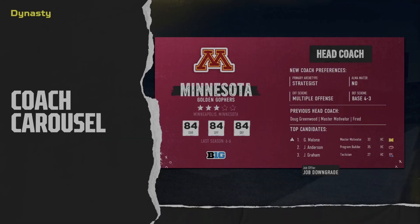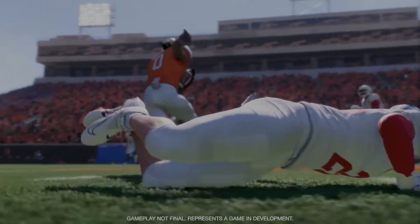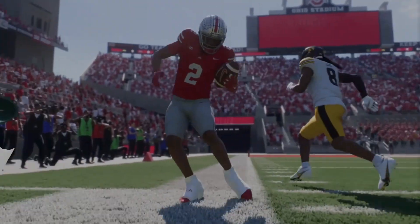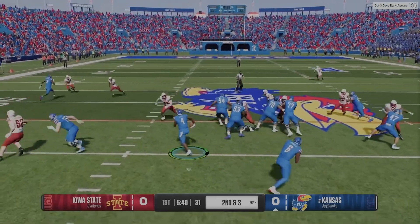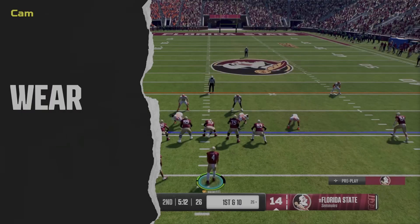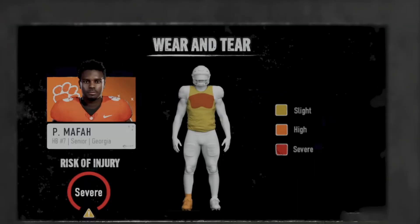As a bonus tip, let's talk about setting house rules for your dynasty. One rule I'm going to use is that whatever contract my coach signs, I want to see it through before taking a job at another program — so if I start as an OC on a two or three-year contract, I'll fulfill that before moving on. Another big one for me is setting play call cooldowns, which helps eliminate overuse of money plays and forces you to explore the variety of your playbook.